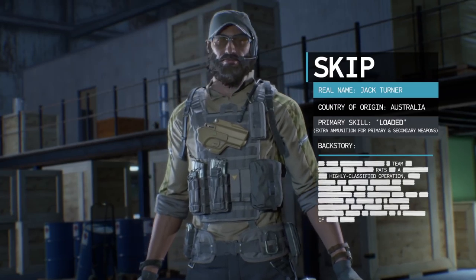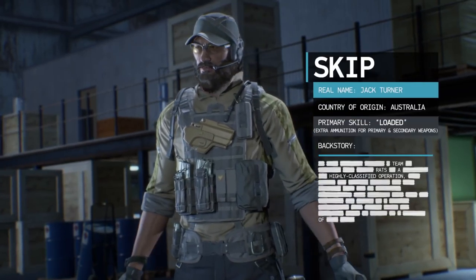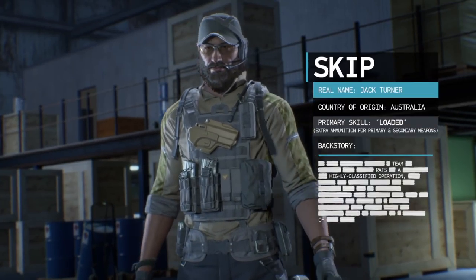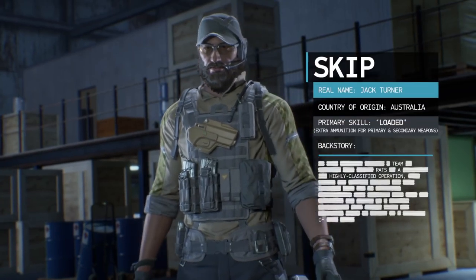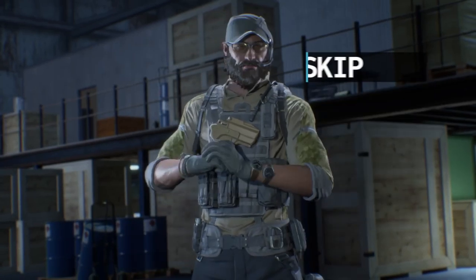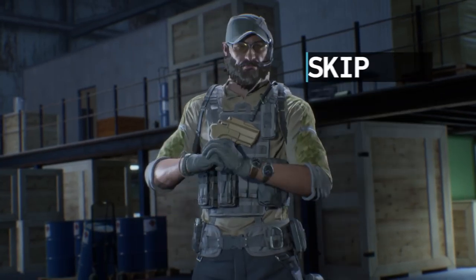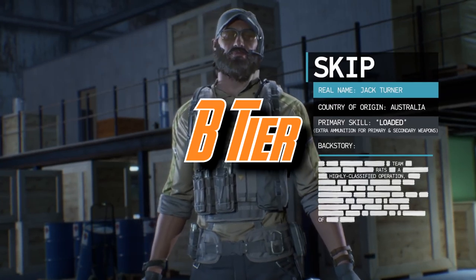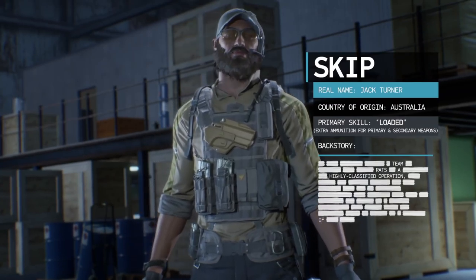Moving on, we have Skip, the Australian contractor. His embedded skill is called Loaded, which allows him to carry an extra magazine of ammo for both his primary and secondary weapons. The question is: do you often run out of ammo? For me, the answer is not really. There are ammo boxes scattered around every map, and most people use revive pistols as their secondary — which isn't affected by Skip's ability — making him even less useful in PvP. I'm going to rank Skip as a B tier character.